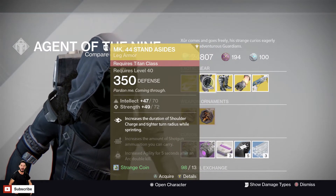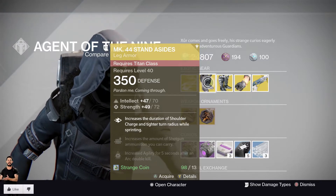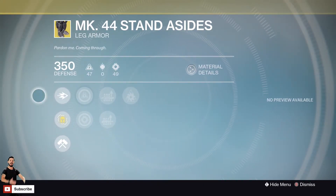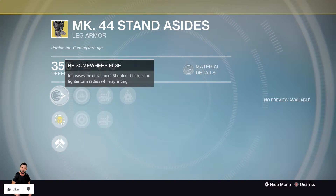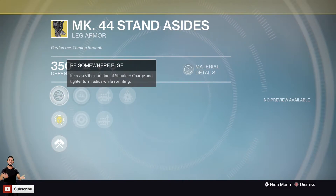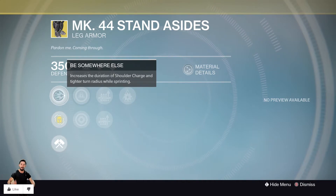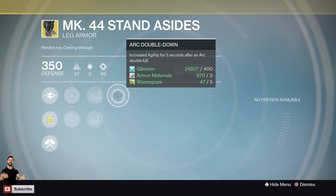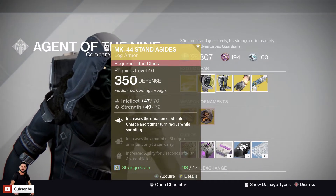Finally, onto the last boots: MK44 Stand Asides for the Titan. Intellect and Strength at 47 and 49, maxing out at 70 and 72. These look like a beast and a walking tank. The perk increases the duration of Shoulder Charge and gives a tighter turn radius while sprinting. These are going to take a backseat to the Dune Marchers, the new exotic Titan boots, which are pretty much the same but go through all three classes. These work with pretty much any shader — I love them for aesthetics. Secondary perks are Shotgun Ammo, Machine Gun Ammo, and Arc Double Down. 13 Strange Coins.